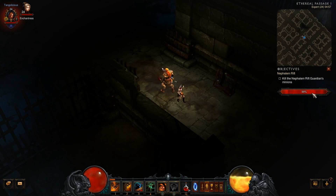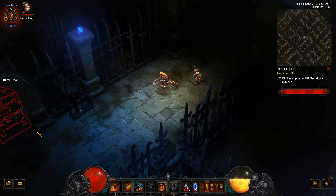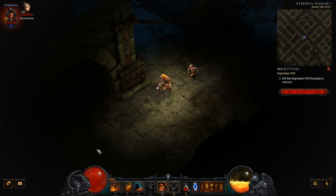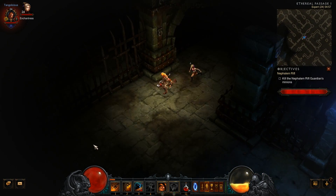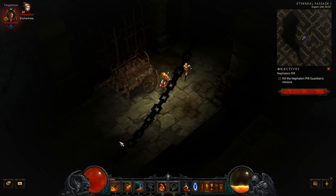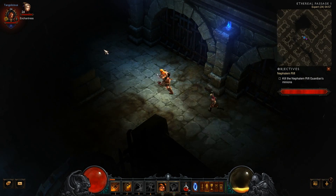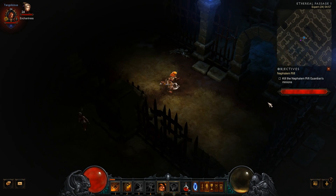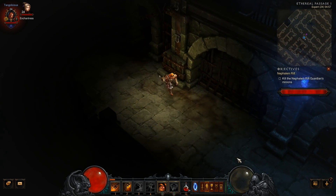We are at 99% cleared. You have to kill a certain amount of monsters before the Rift Guardian appears — these cuddle bears are the Rift Guardian's minions. I'm really excited to see what we will get as a big evil boss here. We just have to find a few more enemies that need to be killed, and I cannot find them.